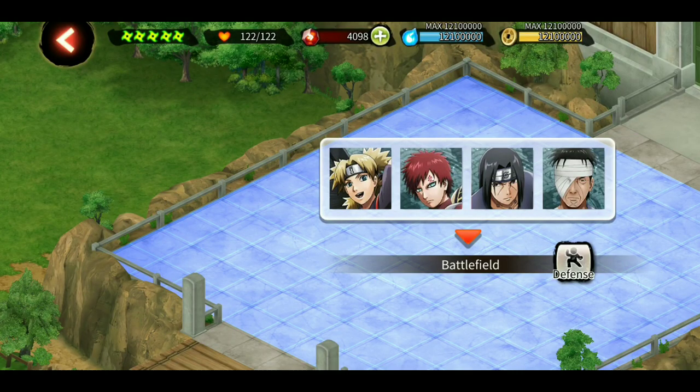The most important thing while choosing characters for the last room is they should have at least one iframe — multiple iframes are a bonus. If you don't know what an iframe is, stay tuned. An iframe is some kind of jutsu of a character which gives you the ability to dodge an ultimate or any other kind of jutsu when needed.